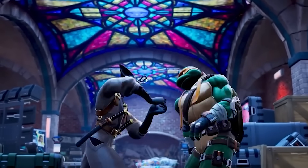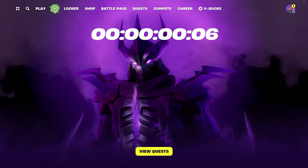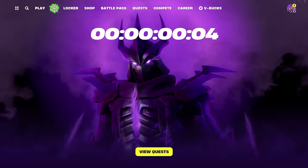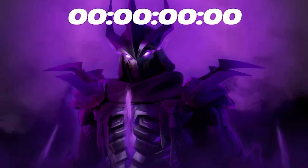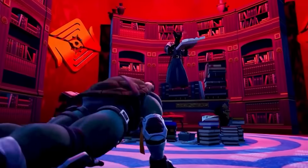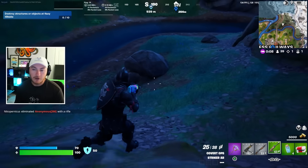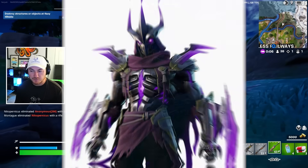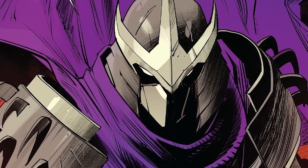We actually have a video of the countdown that's going to be taking place before the mini event and battle pass becomes available for everyone to start unlocking. This skin standing in the mini pass is going to be the free skin that we unlock, and his name is Shredder. For all of you Ninja Turtle fans out there, Shredder is an enemy in the Ninja Turtle franchise — he's been around since the early days of the comic books.